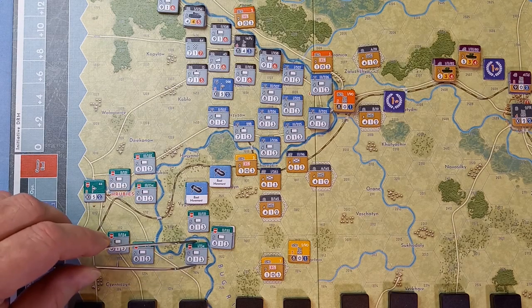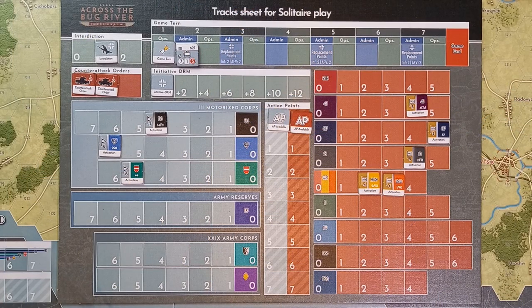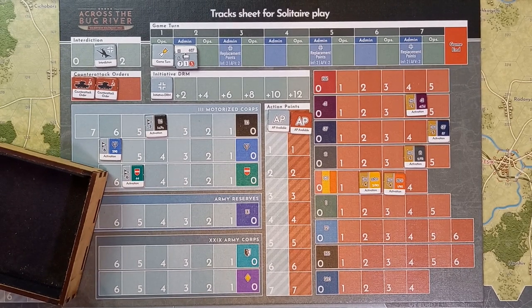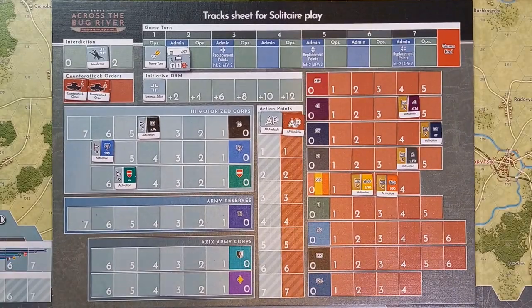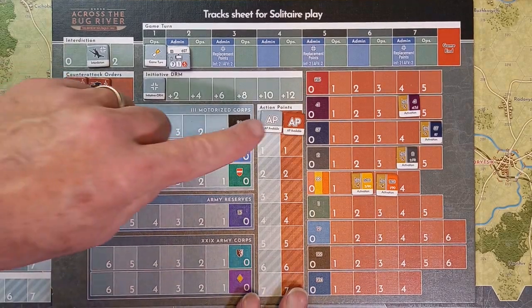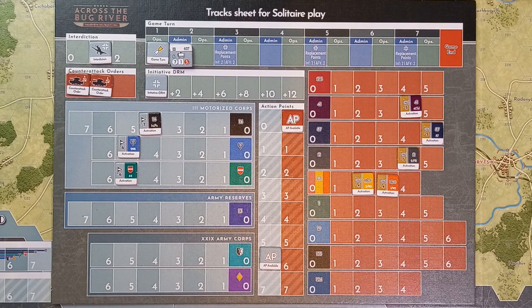We'll do another boat movement — get this one across: two, three. One action point left. The Germans' second free activation from the surprise attack begins — activating the 298th Infantry Division. Back at the track sheet, the 298's formation activation level is six. We roll — a six. Cross-referencing six with six, that gives another six action points. Move that marker down.